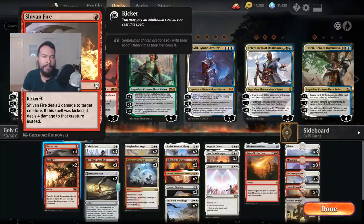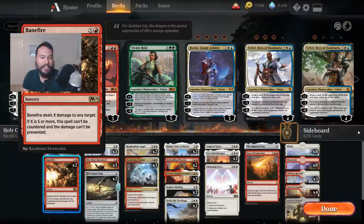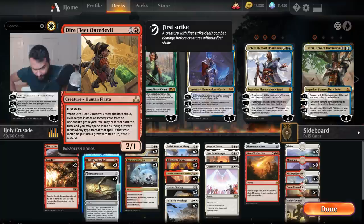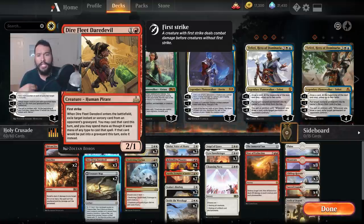Four Shivan Fires because plenty of people in this mode are playing relatively aggressive strategies, but it also works with some of the later end things. Two Mainfire — we get treasures every turn, this is how you beat control. You're going to be able to just get a bunch of mana and Banefire them to death. Three Tithe Takers, two Dire Fleet Devils — both are totally fine against aggro decks. Dire Fleet can get a shock from your opponent's graveyard and shock one of their own things. It has first strike, which is very helpful against aggro.